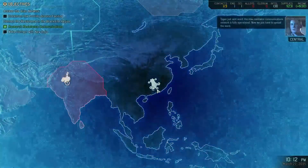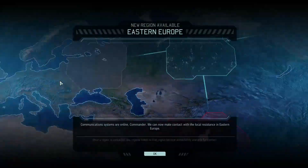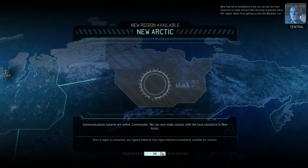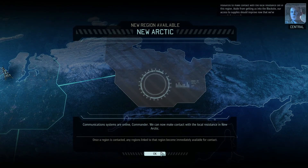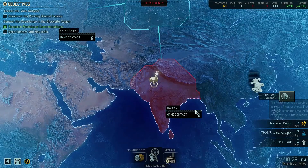Not getting any ailments is quite nice, but then again we might be able to take out the aliens. The new resistance communications network is fully operational now, we just have to spread the word. New region available: Eastern Europe. Once a region is contacted, any regions linked to that region become immediately available for contact. New India - now that we've established a link, we can use our intel resources to make contact with the local resistance cell. Our access to supplies should improve now that we've expanded our reach. We're gonna scan for the scientists and then make contact.